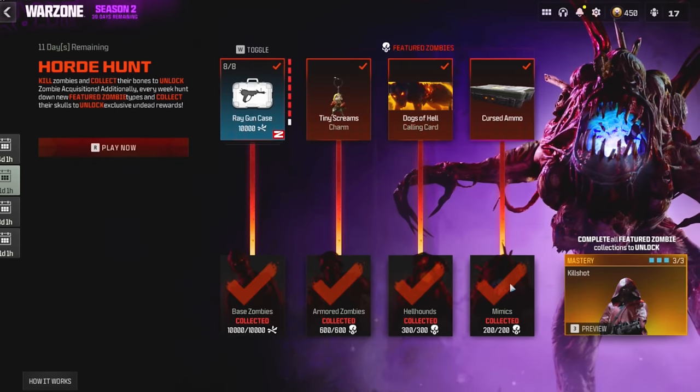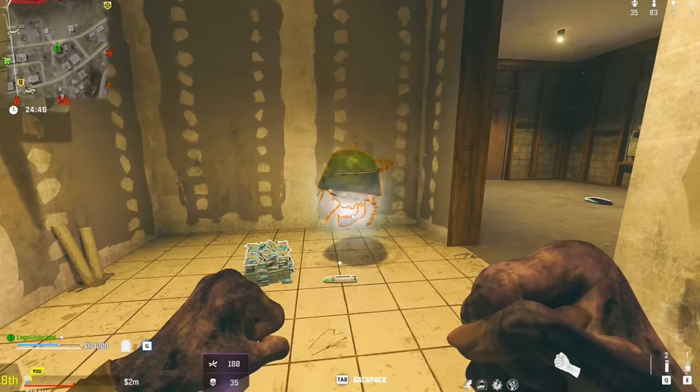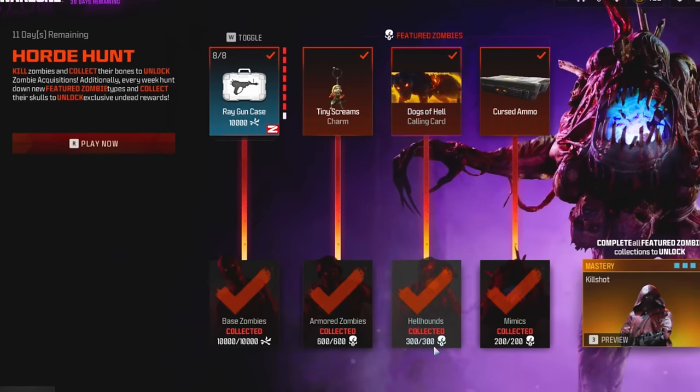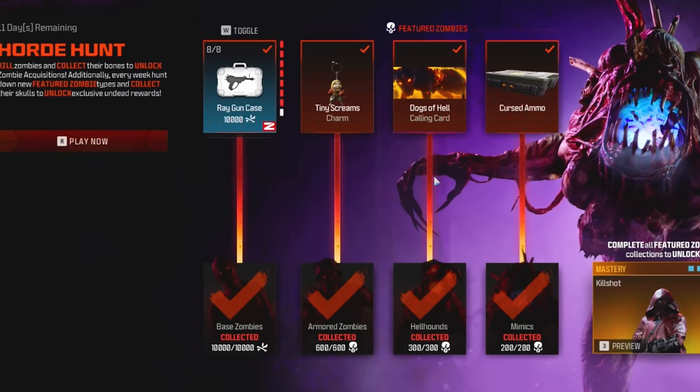The other three are the ones you definitely want to do. There are armored zombie skulls — this is what they look like when you find them in game. You need 600 of those, then you'll get the Tiny Scream charm. Then there's the hellhound skulls. You need 300 of these, and once you complete that you'll get the Dogs of Hell calling card.